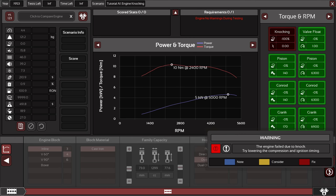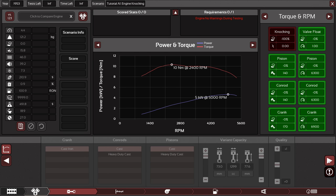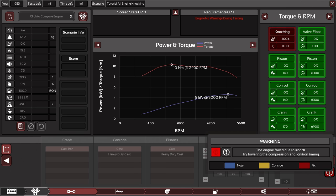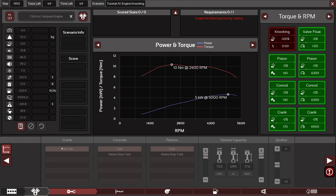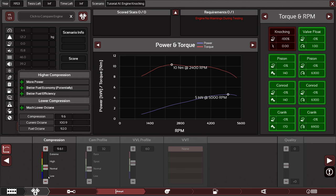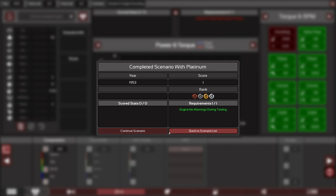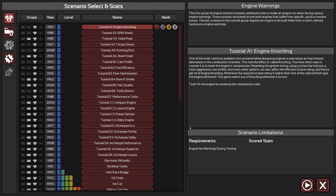So we have to do something about — try lowering the compression and ignition timing. Let me see how we can do that. There are so many buttons in here, it's crazy. Here we could potentially change something. Try lowering the compression and ignition timing — we can lower compression here a bit. Completed it! That wasn't too bad. The UI definitely takes a bit of getting used to.